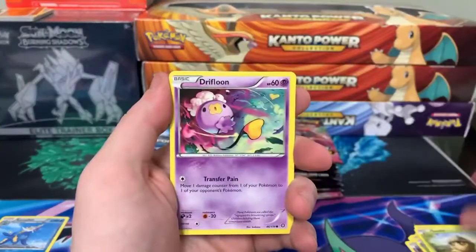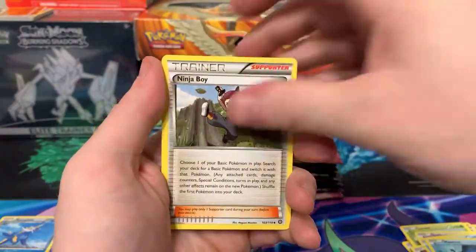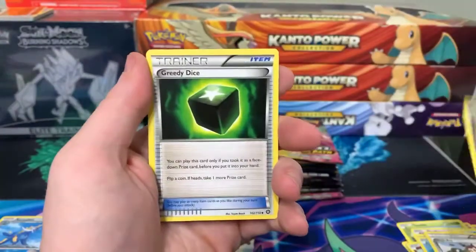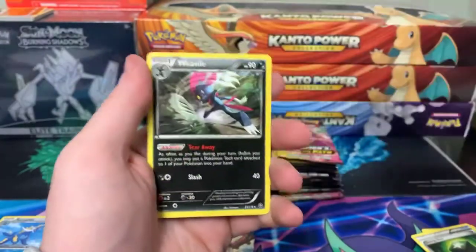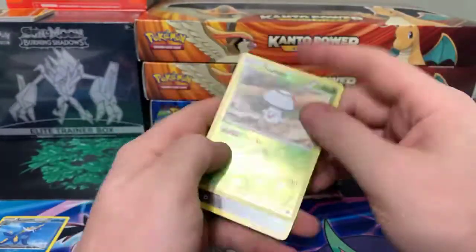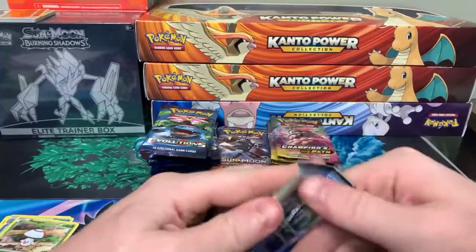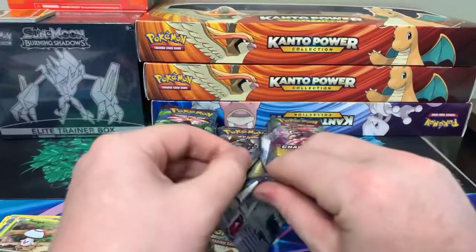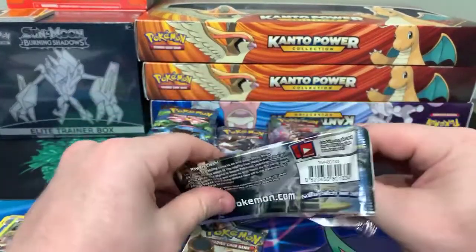Pack two: Seadot, Drifloon, Merrill, Shellos, Mantine, Ninja Boy, Zweilous, Greedy Dice, Fongus, and Weavile. Zero for two, Shane. Hopefully we can get something in one of these last two packs. Yeah, they over-printed it — a lot of the stuff that came out around the 20th anniversary was over-printed.